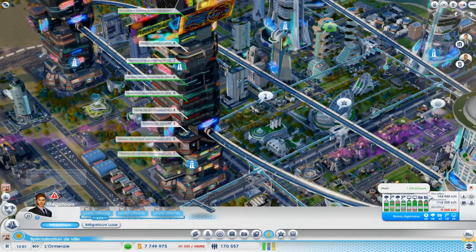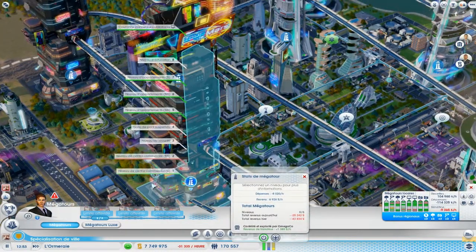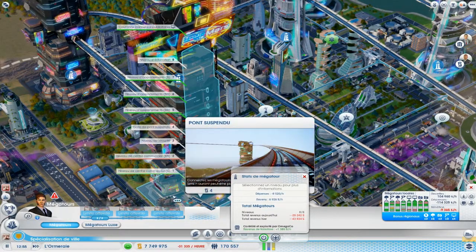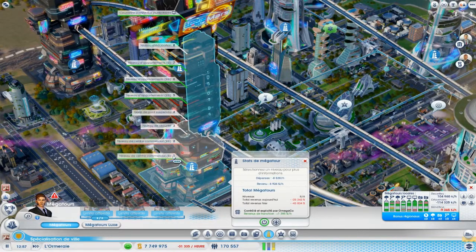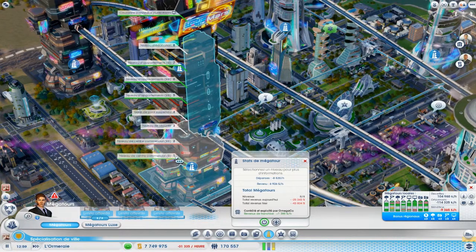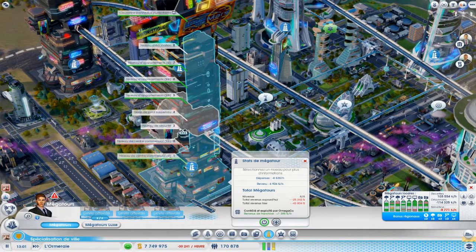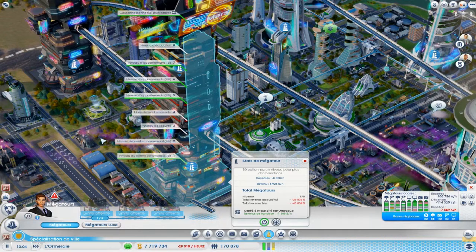Eh bien, j'ai commencé avec la base, bien sûr — qui ne sert à rien, qui coûte, c'est tout. Après, j'ai fait un niveau commercial avec peu de demandes, un niveau de vie peu élevé, un niveau commercial moyen. Puis, j'ai enchaîné avec un niveau sécurité, qui fournit en fait avec le principe de drone que je vais vous expliquer un petit peu après les méga tours. Tout ce qui est police, hôpital, incendie, etc.